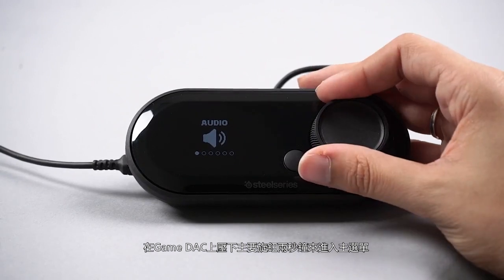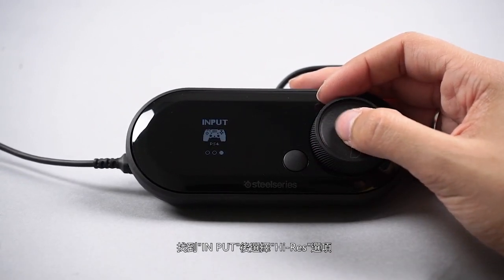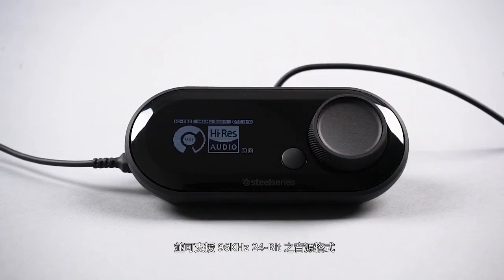First, on the game deck, press and hold the main knob for 2 seconds to enter the menu. Locate input, then select high-res. This puts the game deck into its high-res mode, enabling 96kHz, 24-bit audio support.